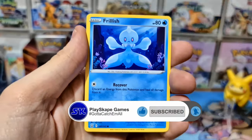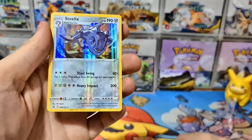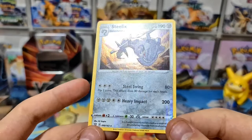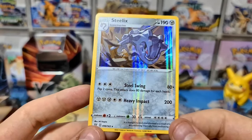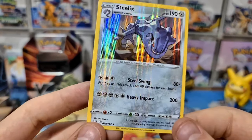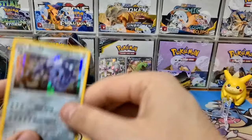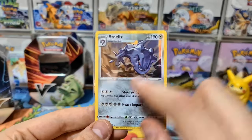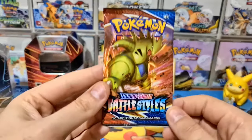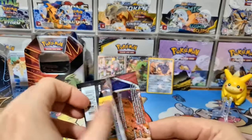I always read all the comments and respond to any questions. Wow — look at the holo bleed on this Steelix! Normally you get some holo bleed on cards, but this is a lot. I might actually end up getting this card graded at some point — it's a bit off-centered, but that is a very strong holo bleed. You don't often see that much.